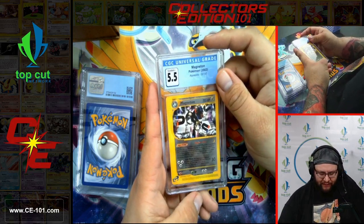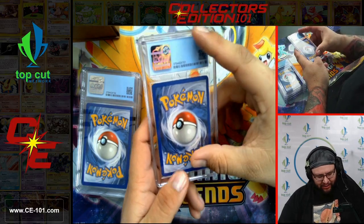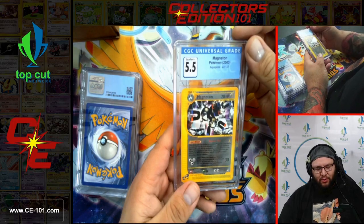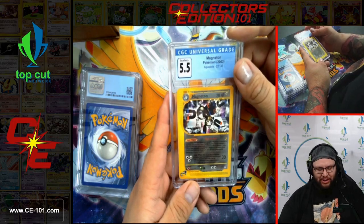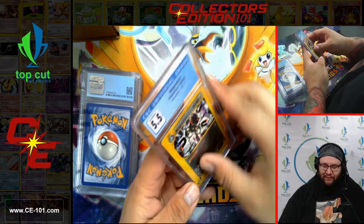Magneton from Aquapolis, 5.5. Aquapolis is just one of those fantastic sets — every card in that set has always got some sort of cool art or nostalgia for someone. Aquapolis, Sky Ridge — those are some of my favorite sets.